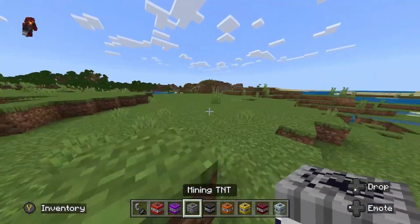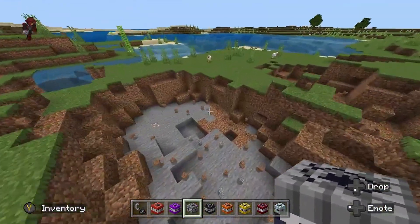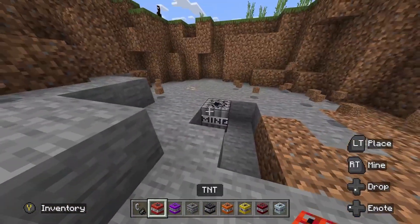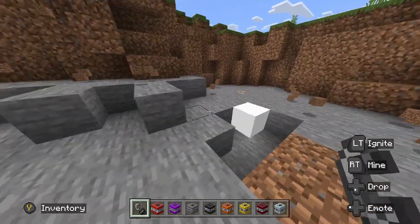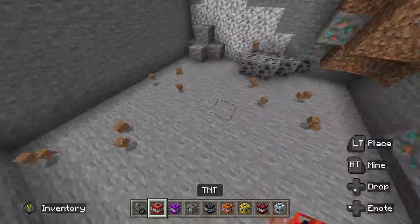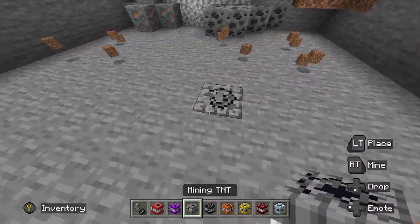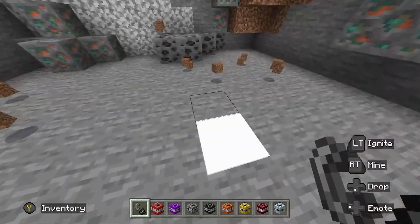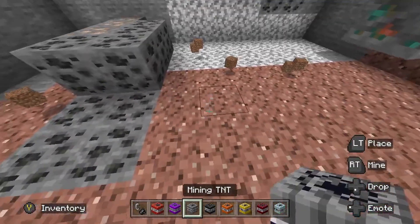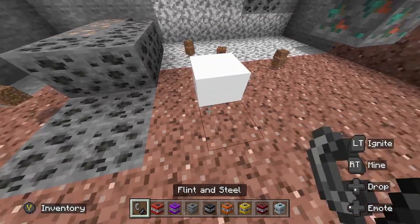Next up, we got the Mining TNT. This one's super useful for when you go mining. It blows up all the surrounding stone, but it keeps all the ores intact. So if we just dig straight down with this one — let's just go straight down, light them up one by one. I wonder how useful this one would be for finding diamonds. Probably extremely useful.